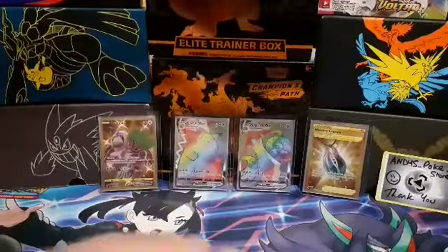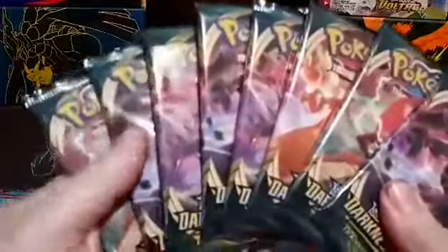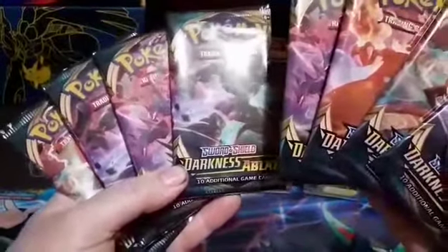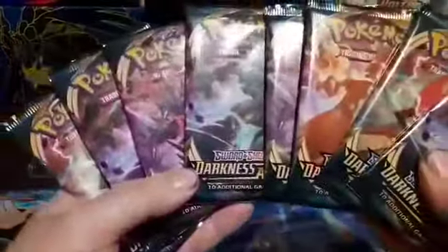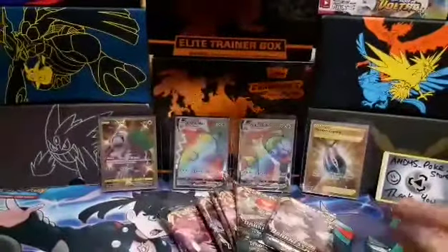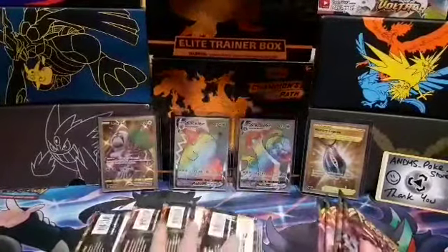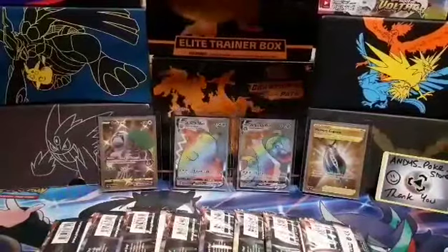Out of those 14 cards, we are missing one normal rare — a Pincurchin. The pack-out ratio is off; they've put one extra — we've only got one Charizard trim sleeve for one Charizard. So do you want to turn them upside down and do a guessing game and pick which one we're going for?